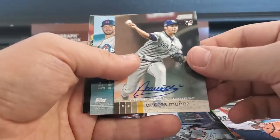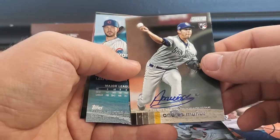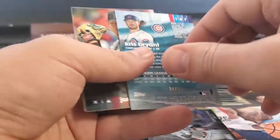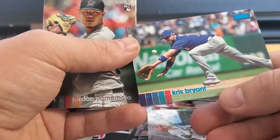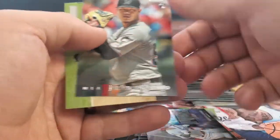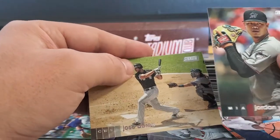And then our other auto is Andre Munoz. And Chris Bryant — that one is numbered to 50. Blue Chris Bryant to 50. Yakamoto, Jose Abreu.